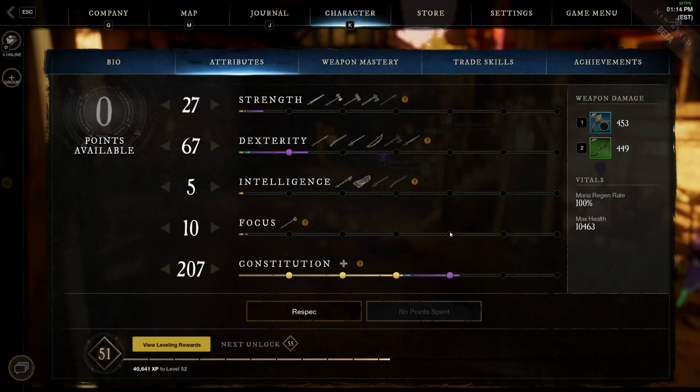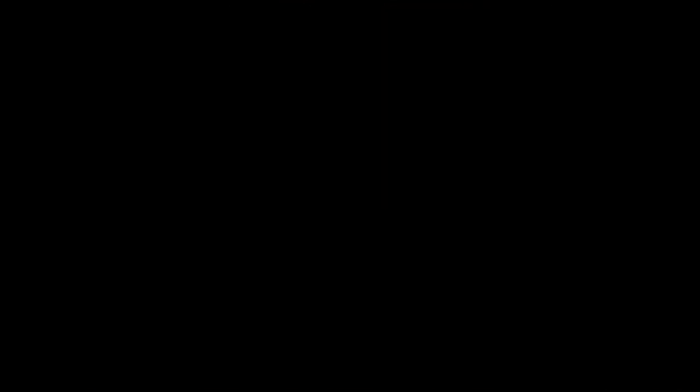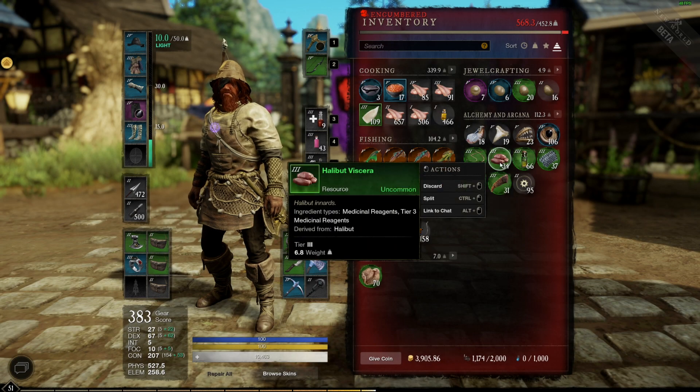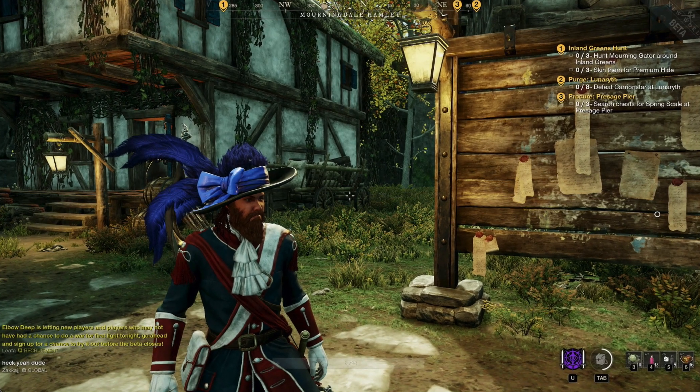If you really want to maximize your salvaging efficiency, piece together a set of gear that gets you to at least 100 points in focus. That way you unlock the bonus that gives you a modest 10% boost to salvaging yield. It may not sound like a lot, but when you're working with high volumes this will really add up, so just make sure you wear that set just when you're salvaging.